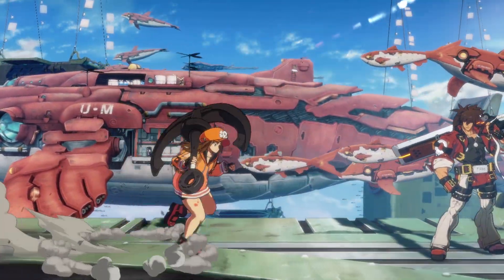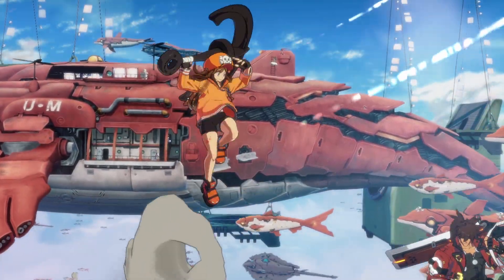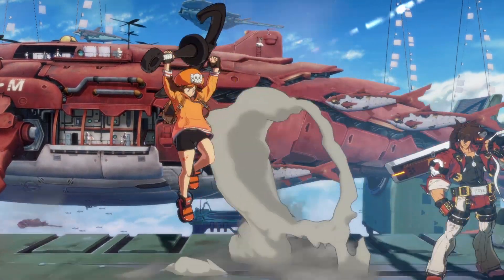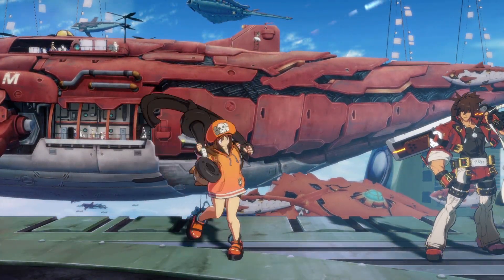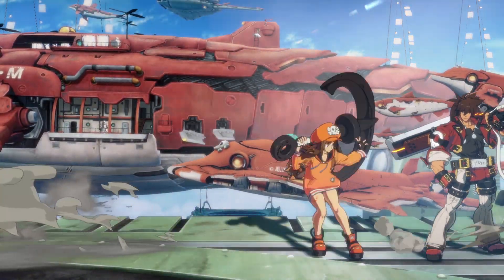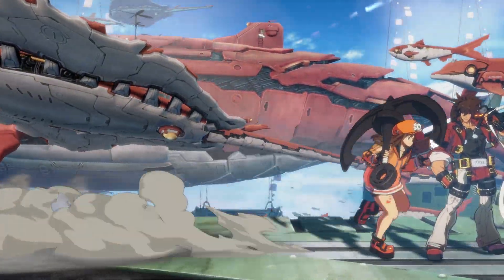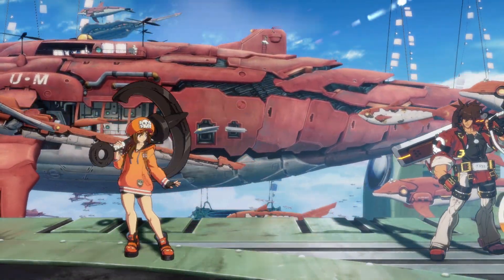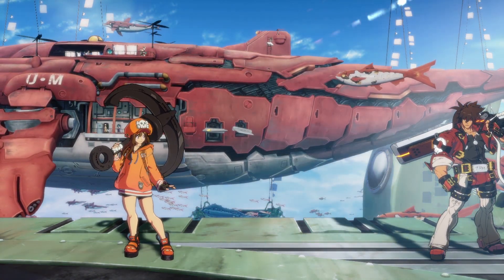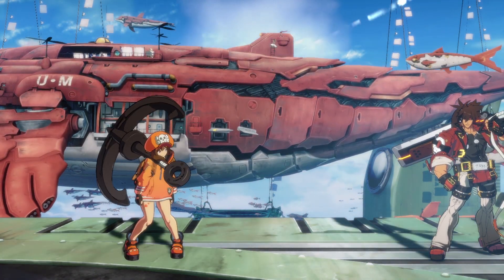Something that benefits May a lot now is the added hitstun on opponents when they get hit — it's so much chunkier. This gives May players a lot more time to build charges in situations that were previously difficult. For example, 6P is a very fast move where you wouldn't think you could get a dolphin out of it, but during the hit animation now you have a lot more time. You can do jab jab into 6P into a vertical dolphin — not very complicated. She is a very simple character but there are still some technical aspects, though they're not as much of a priority as they once were.